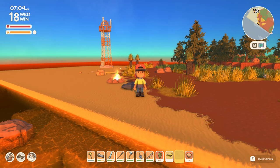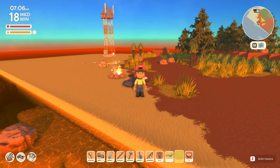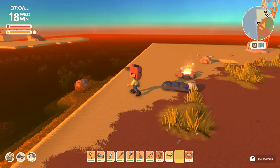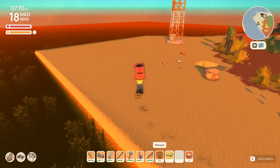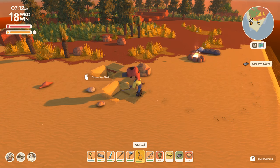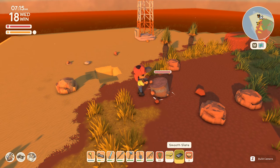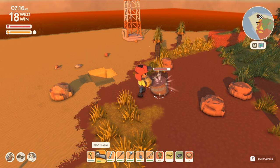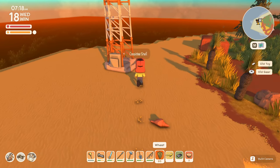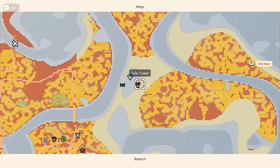G'day everybody and welcome to part 186 of a playthrough of Dinkum. We've started the day out here in the west once more, but we're not really going to be able to do anything here. We just ended up here because we did quite a bit of work last night. I'm gonna dig a couple of things here before we set off back to the farm. Let's take the teleporter and see if we can get a few things started at the workshop before we head home.